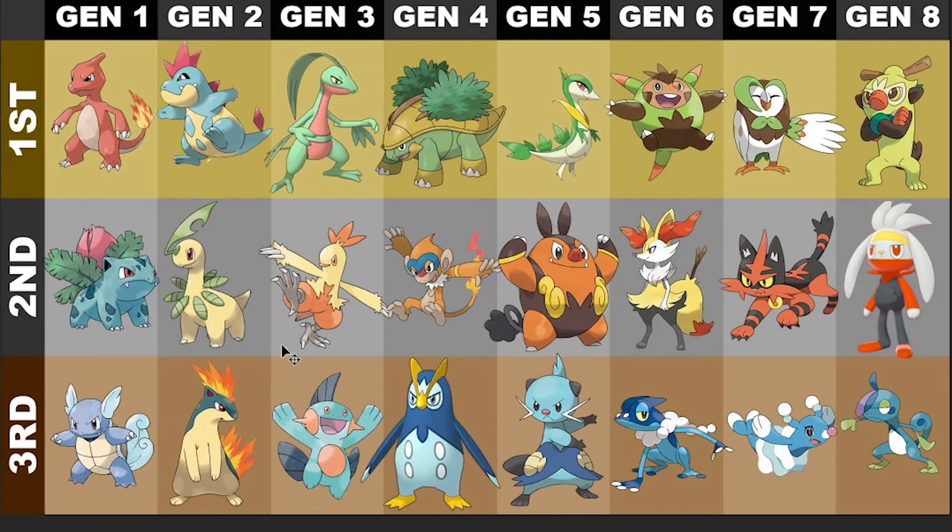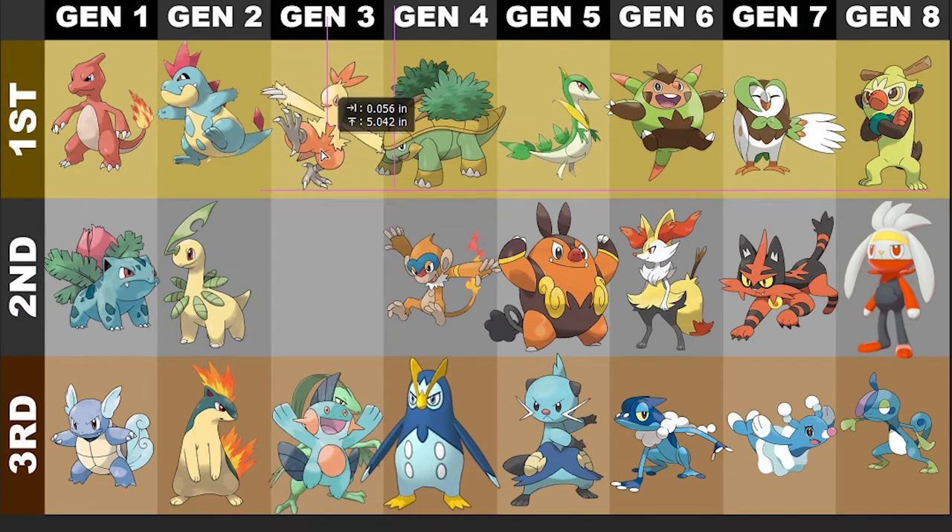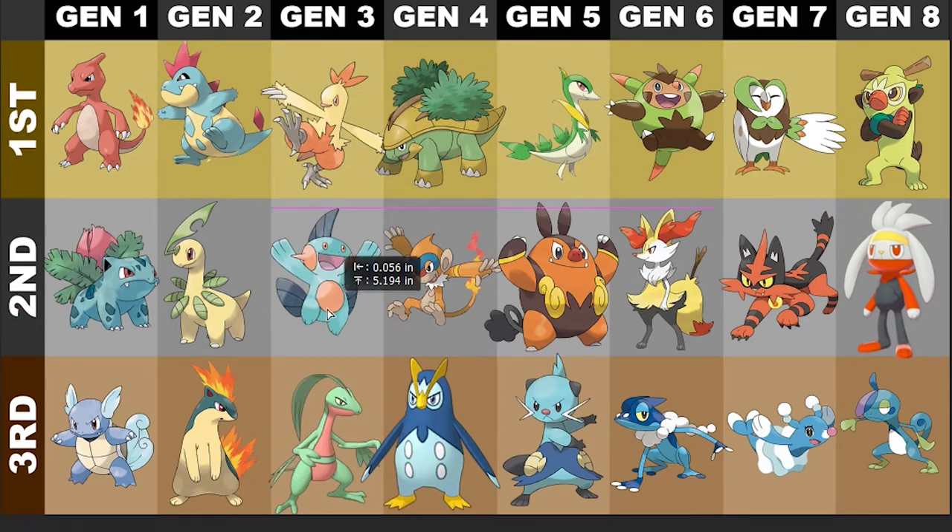Next for me, probably a very unpopular opinion — I really don't like Grovyle's design. Combusken is probably my favorite out of Gen 3, and Marshtomp sits in second, Grovyle on third. I apologize for the different looking art style for each of these guys; it was really hard to find the same kind of art style. I've got two 3D models right here, which is kind of weird.